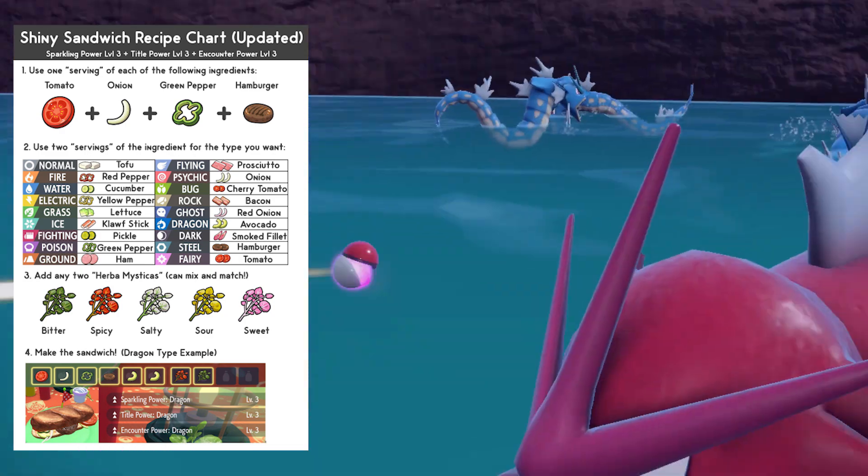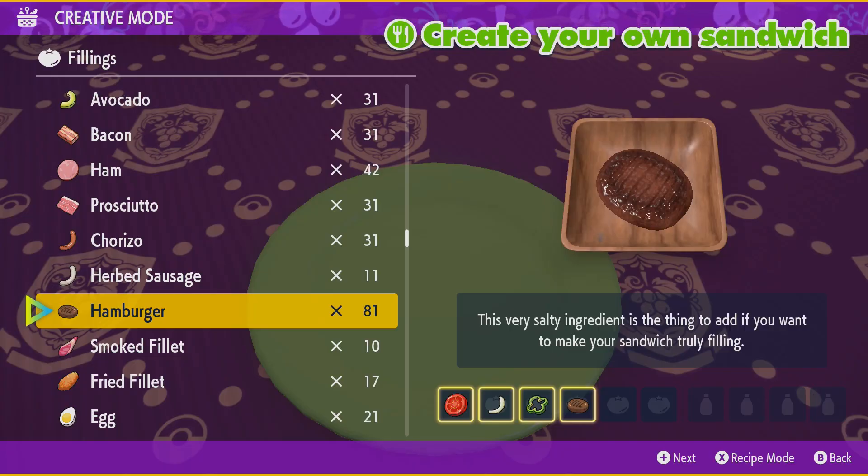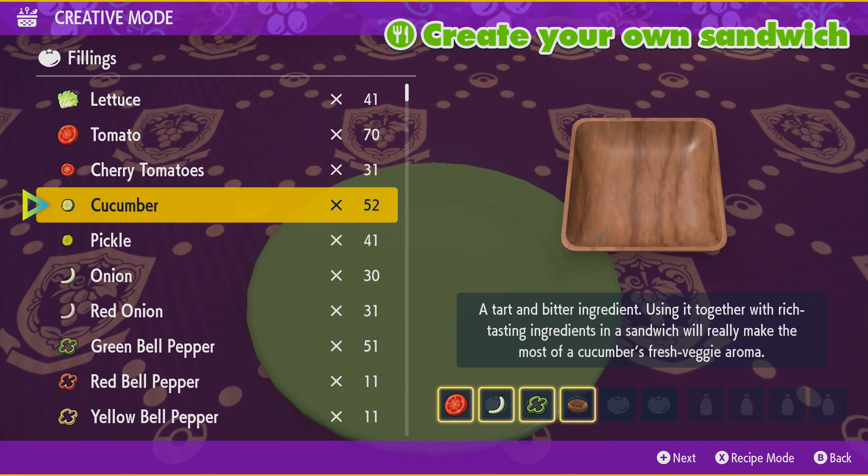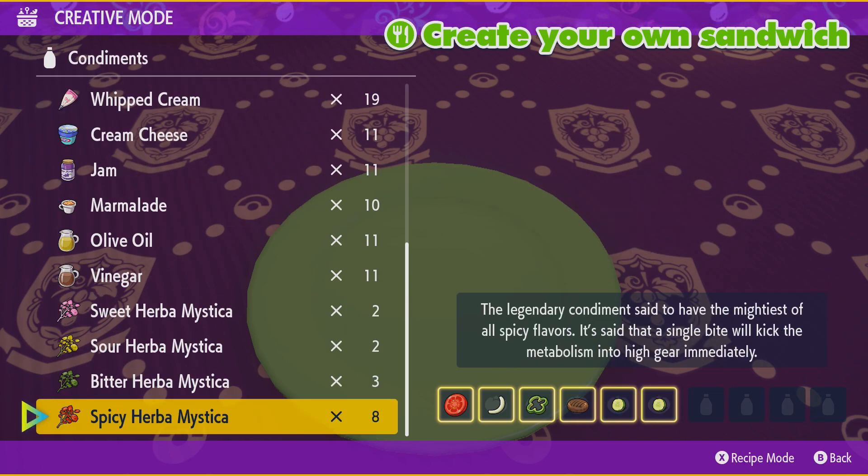To break it all down for those that are new to shiny hunting in Pokemon Scarlet and Violet: using the picnic feature, you can make sandwiches and you get different effects on these sandwiches. The best effect is encounter power for a specific type and a sparkling power for a specific type.